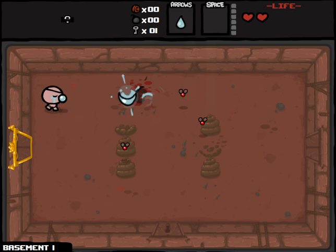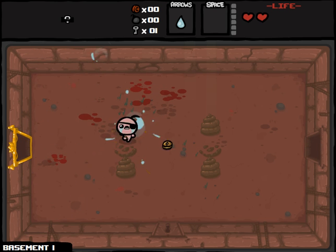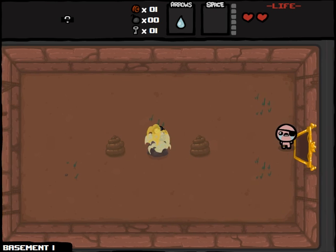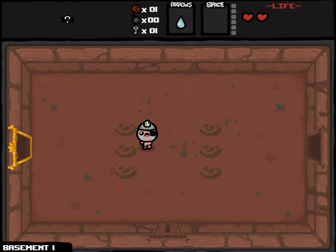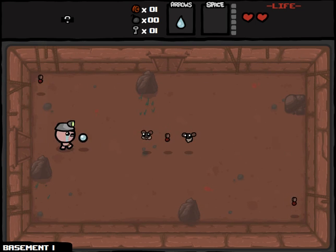I can't confirm or deny it because I'm recording this right after I recorded the last video. I cannot confirm or deny that the Polaroid always drops after the Mom Boss fight. But even if it only drops occasionally after the Mom Boss fight and more often throughout the entire game, that is A-OK in my eyes.